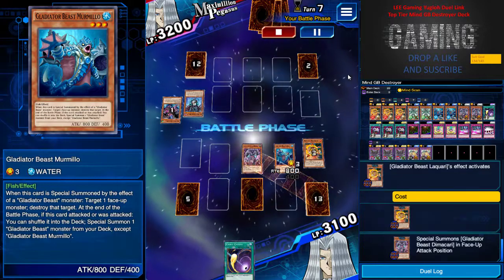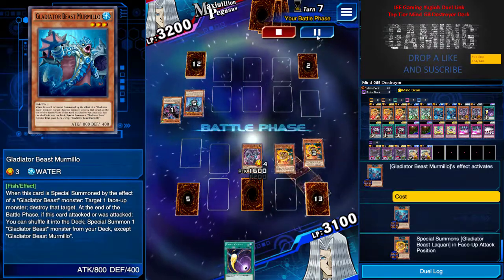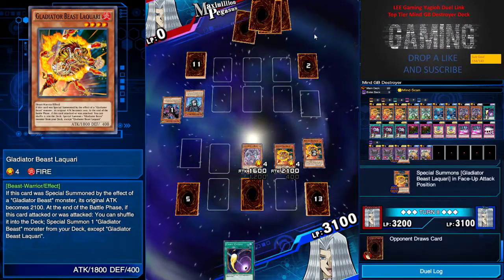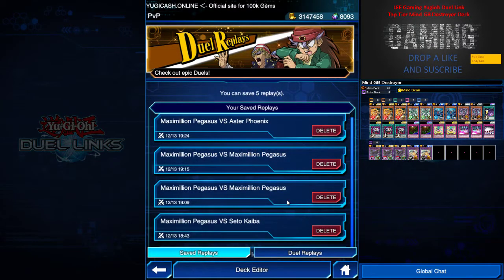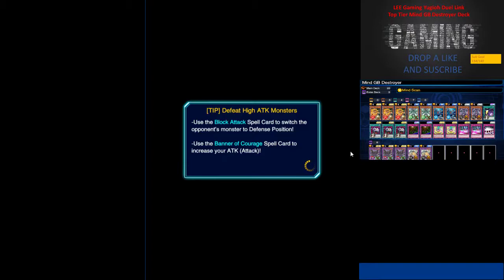When you are against an open field, always remember to just get Dimakari or Luckary out — these two are the only choice, because if you special summon the others you must destroy something, which is not ideal. This win is against Cyber Angel, and it's pretty fun because we both read each other's minds and see who has the better gameplay.